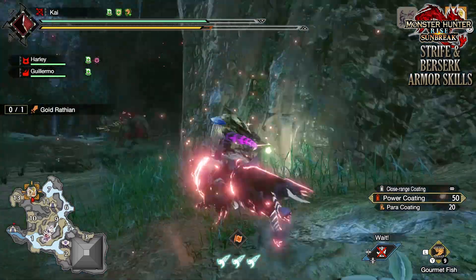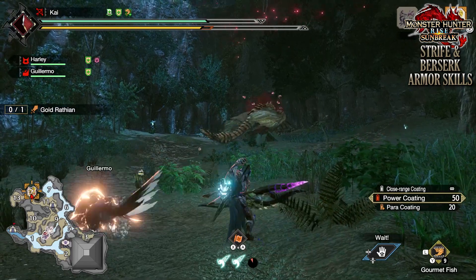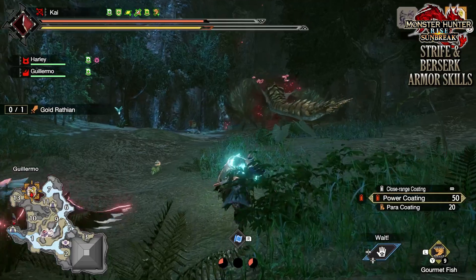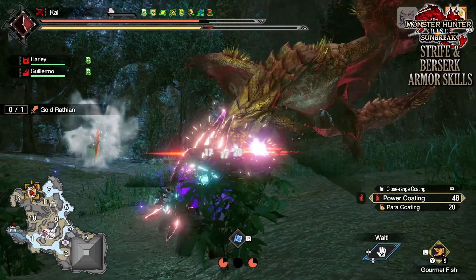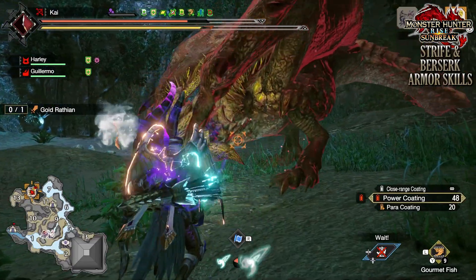The two armor skills we'll be covering in this video are the Strife armor skill and the Berserk armor skill. Currently, these two armor skills are not found on any other form of armor, decoration, or Krios crafting. That may change in the future, but for now you can only get these skills by using the Chaotic Gormagala armor sets.